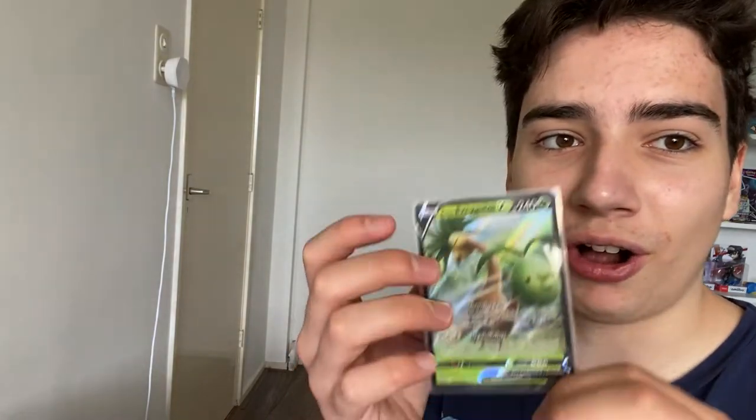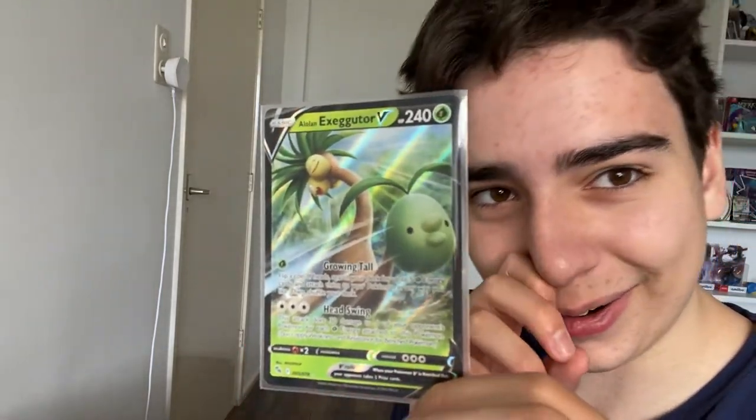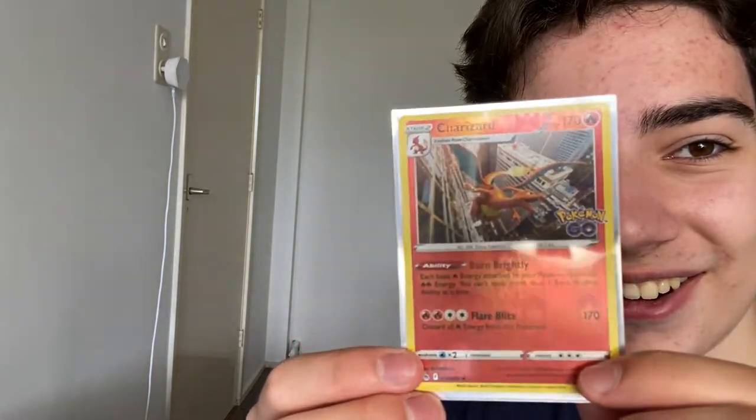Exeggutor V and a Charizard! You're welcome, sister — I'm giving that Charizard for your deck! It looks like an okay Pokemon. Also, if I get a hit from every single pack, you all have to like the video and subscribe! Look at that Alolan Exeggutor card — I love it. And the Charizard. That's basically two hits, so that goes to my sister.